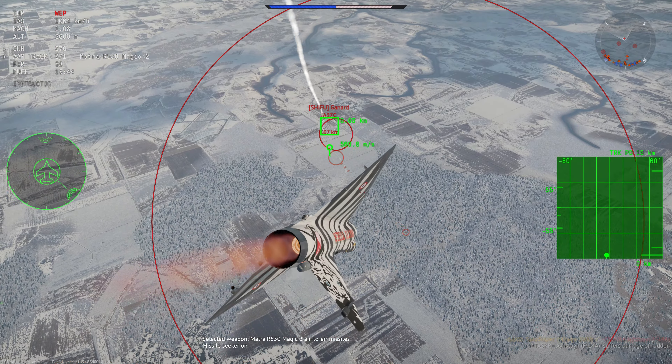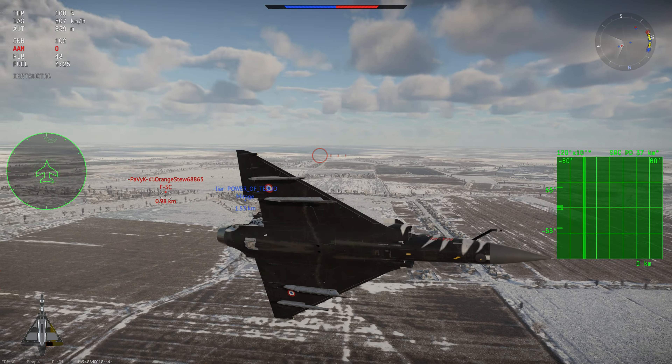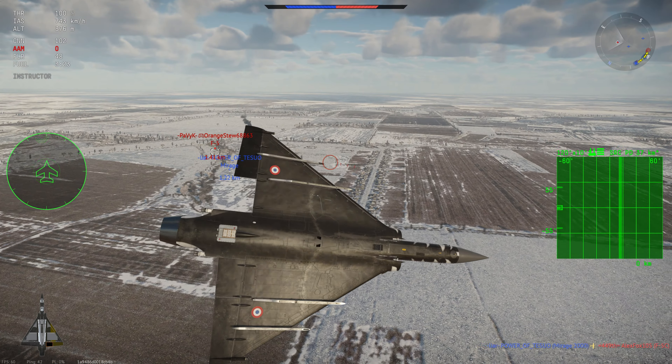The Mirage 2000 is kind of like the Israeli Kfir — it has the same sort of power-to-weight ratio, but it has a slightly better wing geometry. It's also got leading edge slats, not to mention the fantastic radar and Magic 2 missiles. So with this combination of features, is it actually worth investing in the French tech tree?